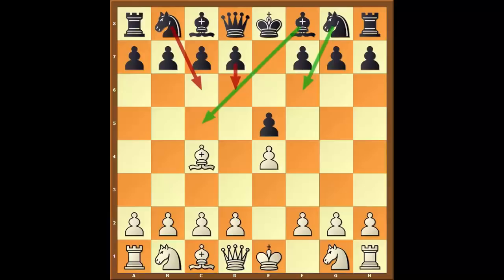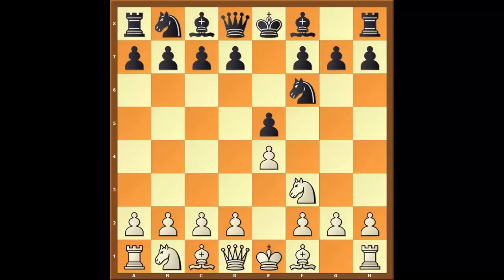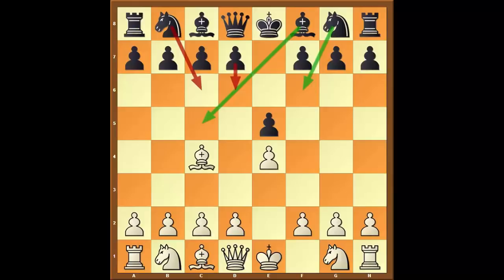Bishop c4 has a few advantages compared to the move knight to f3. Number one: most black players do not know how to play accurately against this move. Number two: when you play knight to f3, it's not necessary that black will always play knight to c6 or d6. As you go higher in the ranking, black can also try knight to f6, known as the Petrov Defense or the Russian Defense. As White, if you don't have a good system against this, some lines are quite boring and drawish. So altogether, bishop c4 avoids this nuisance.